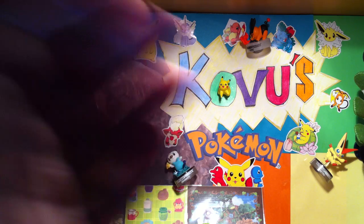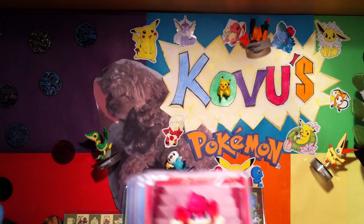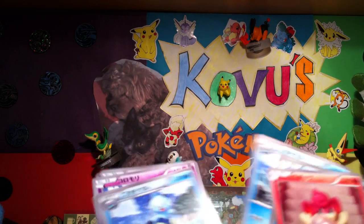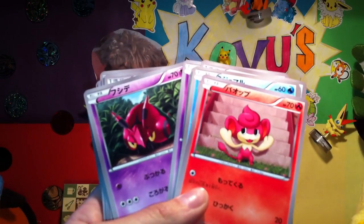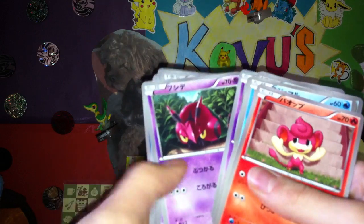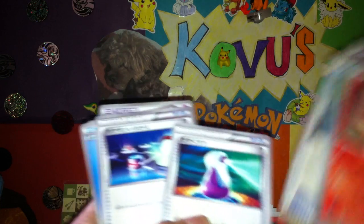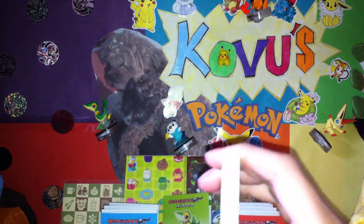So this is the Samurott deck. We've got a Samurott holo — looks nice. These cards feel really different. So it's a Pansear, Oshawott, Dewott, Basculin, a different Swoobat, Venipede, Whirlipede, Lilligant, Energy Switch, Potion, Switch, Pokédex, Poké Ball, Water Energies, and Psychic Energies. I think these are half decks because there's not many cards there. So that's one deck.